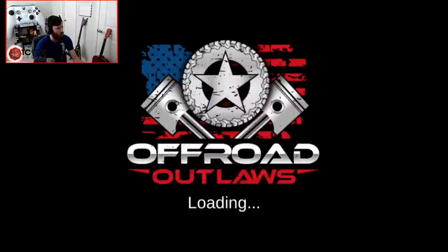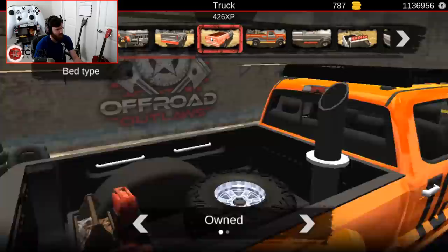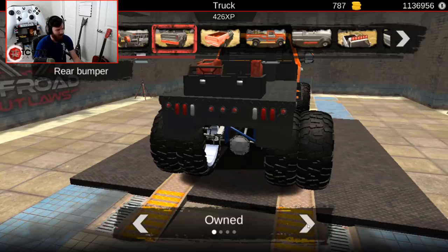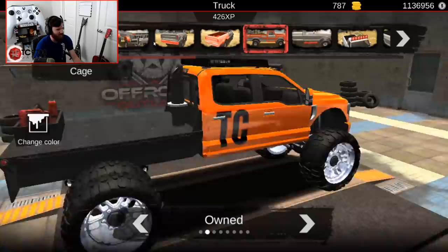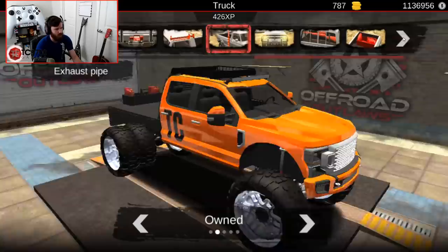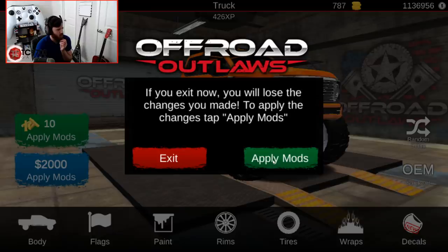Going back to the tow rig, into customization, then body, then bed type — yes, flatbed F-450 hauler, it's time! The rear bumpers don't show up with the flatbed, which makes sense. Cycling through them briefly to see the options. The end will still be your repair pack. Pulling a gooseneck with this flatbed setup is going to be wild. Applying those mods.